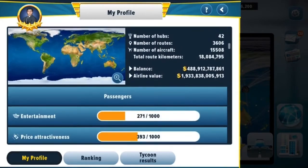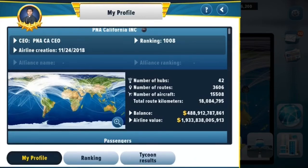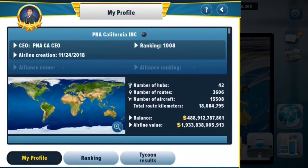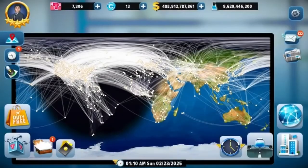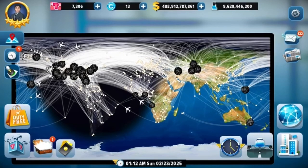Let me show you guys an update on the airline. Last time I updated you we had around 10,000 passengers — we're at 15,000 now. We had about 20 hubs and we're at 42 now; I actually bought one last night. You can see how much money we have in this game — you can't buy it, you have to earn it, and I've been playing since September 2018, so over two years. My world ranking is around 10,088th.